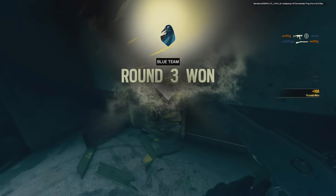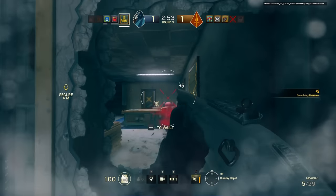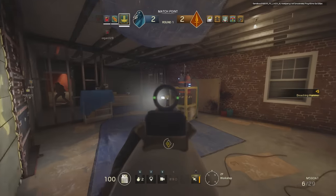You're not going to be fumbling around making noise with a breaching charge or nitro cell. It's just like — wham bam thank you ma'am — and you can enter a new location in an instant. Great for surprising your enemy, going through walls and shooting them in the back.